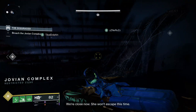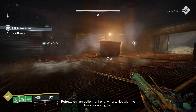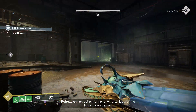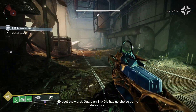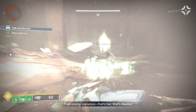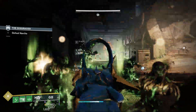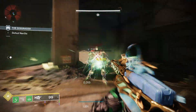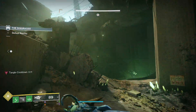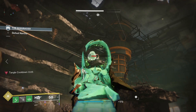That covers all the rolls on the Crota's End weapons. Let me know your favorite one and what you think of the Origin Trait. Out of all of them, Abyss Defiant and Song of Eryo are my top picks to craft. Really excited for the solar potential of Abyss Defiant, and Song of Eryo is essentially going to be an Arc Commemoration, which could be very good. All of these weapons have solid PvP perks too, so be sure to look out for those red borders — these are all craftable weapons.